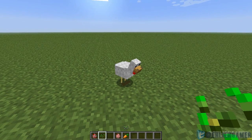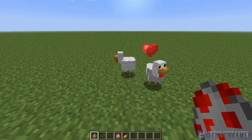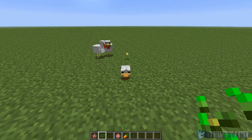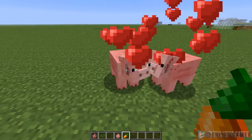Chickens now use seeds instead of wheat to breed. Pigs now use carrots instead of wheat to breed.